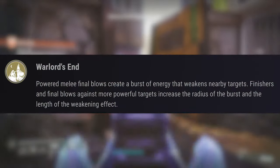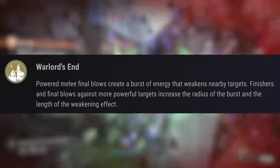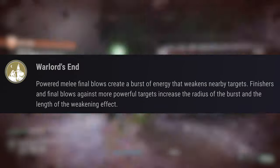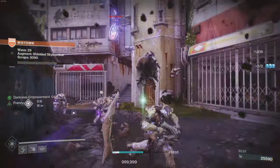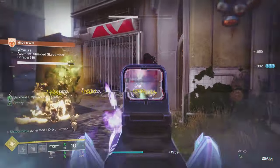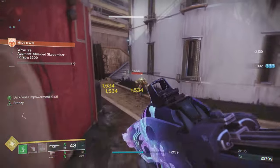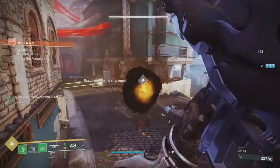Let's talk about what Fell Winter's Helm actually says in game: 'Warlock powered melee final blows create a burst of energy that weaken nearby targets' — again, a 30% debuff. Finishers and final blows against more powerful targets increase the radius of the burst and the length of the weakening effect. The duration is a little convoluted — basically you get a weaken effect between 10 and 20 seconds, and you can refresh it with more finishers. Pretty good for an exotic helmet.